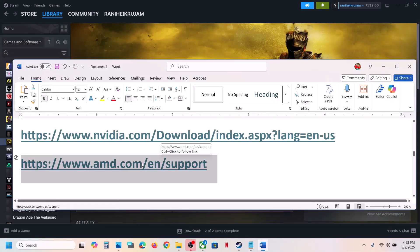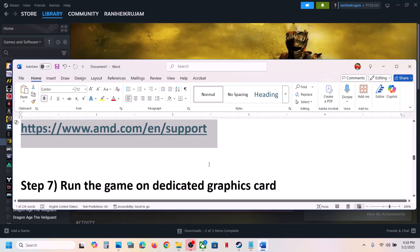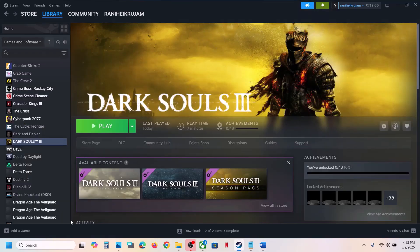For AMD card users: first uninstall the current graphics card driver, restart your computer, then go to the AMD website, select your graphics card, install the latest driver, restart your computer, and launch the game.